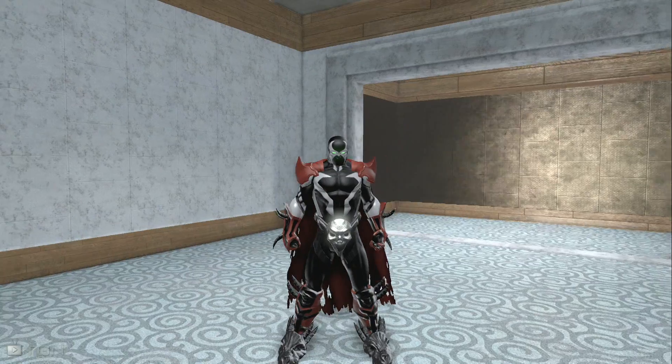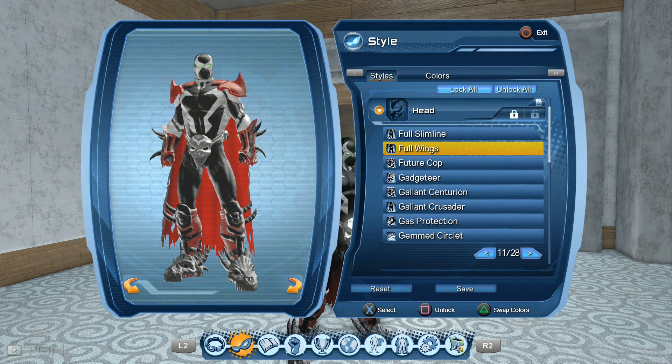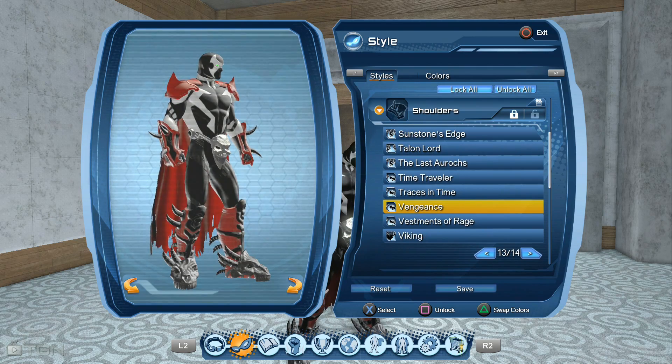Now I'm gonna tell you which pieces I use. For the head I use the full wings. For the shoulders I use Vengeance — only gettable on the Hero side, it's from the Huntress T4 inspired PvP gear.